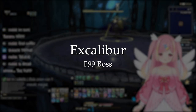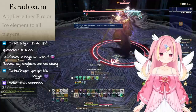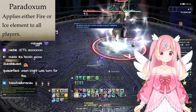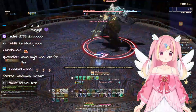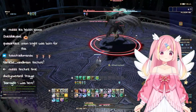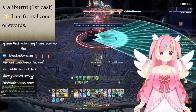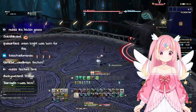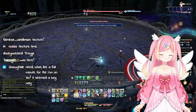On floor 99, we fight Excalibur. It starts off by casting Paradoxum, applying an element to all players. Getting hit by an attack of the matching element is lethal. Next, it'll cast Caliburni, which shoots a cone of swords out in front, so make sure you're not standing in the boss's facing direction. These swords will eventually return across the arena, so be careful.